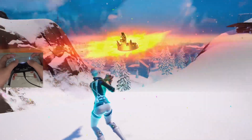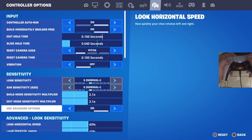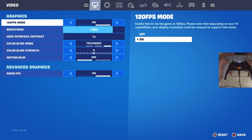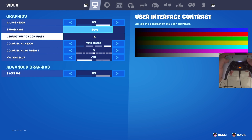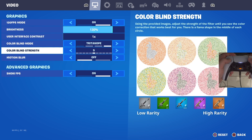Let's go — double headshot with the AR for the win! Now let's jump into the Chapter 4 Season 4 controller settings. I'm not playing on PS5 — don't let that discourage you if you're on Xbox, these are the exact same settings. I've made earnings on both Xbox and PlayStation — these are universal settings. Starting with graphics: I play on 120 FPS. Brightness is at 130%, UI contrast at 1. For colorblind mode I use Tritanopia at 5 — it makes it a little brighter and easier to see in zone. Motion blur is off, and show FPS is on.